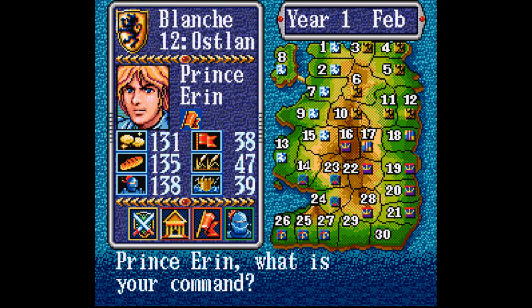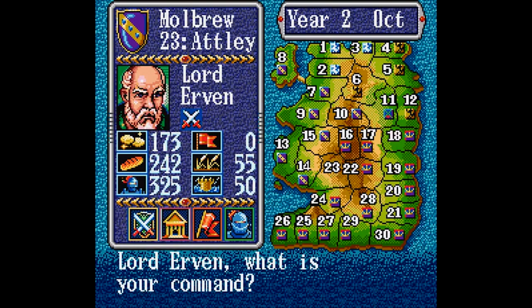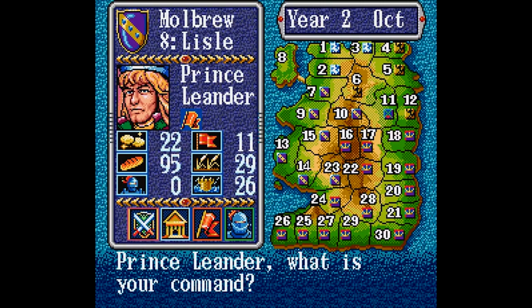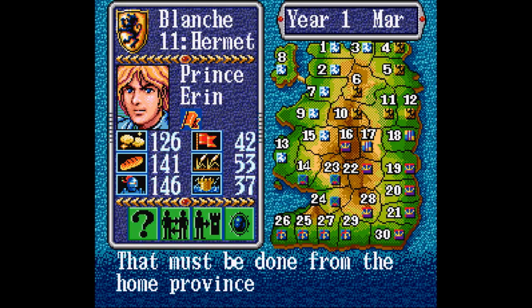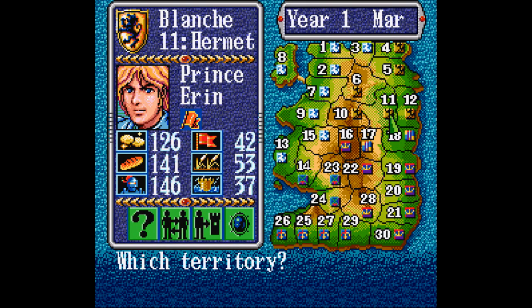With the military option you can straight out attack, recruit more soldiers, or hire a monster. With domestic, that's where you trade and cultivate your land. Diplomacy is where you can partner up with other provinces or attempt to sabotage them. And then view is just rearranging your hierarchy of soldiers, like entrusting certain provinces to other characters beneath you so you wouldn't have to bother managing them anymore — but that can be risky, because they might do something stupid.